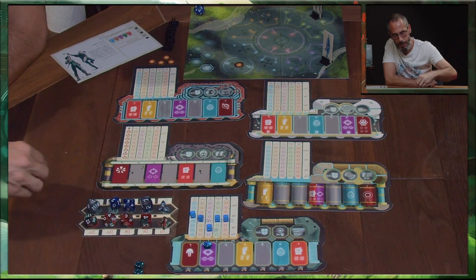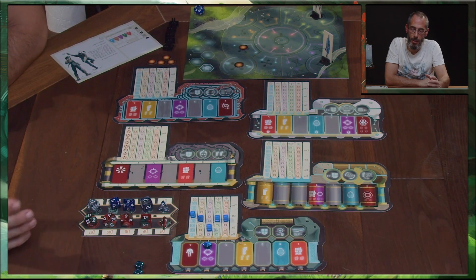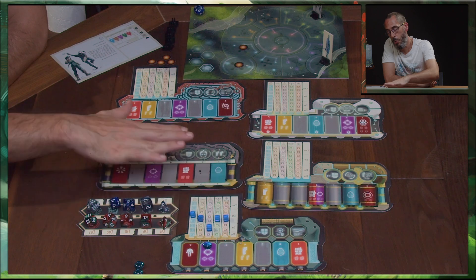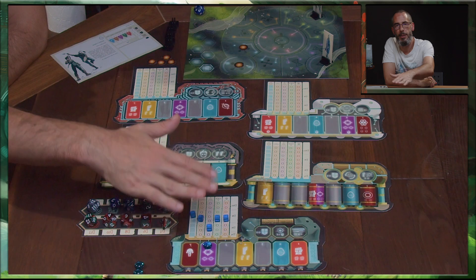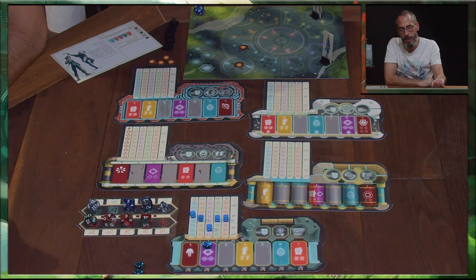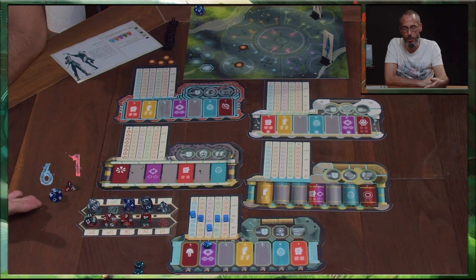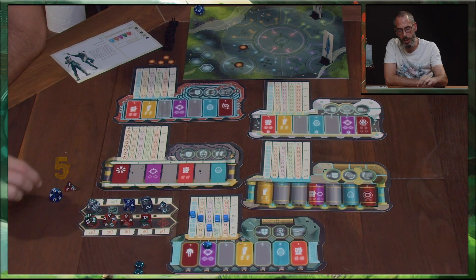Lorsqu'une attaque est couronnée de succès, la différence entre le dés joueur et le dés de difficulté représente les dégâts qui vont être appliqués soit au chaman, si c'est un adversaire qui a effectué une attaque, soit directement aux points de vie de l'adversaire, si c'est un chaman qui a effectué l'attaque. Dans un cas favorable où l'attaque est à D10 et la défense est à D4, si on fait 6 avec le dés joueur et 1 avec la défense, l'adversaire va prendre 5 points de dommage retirés directement de ses points de vie.